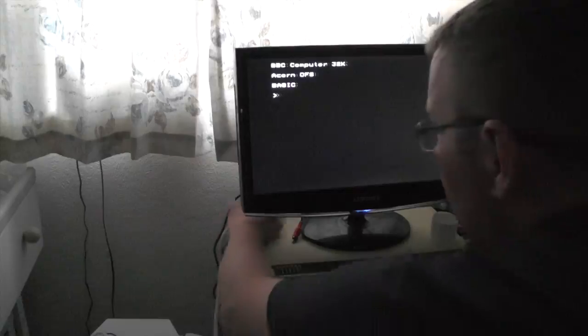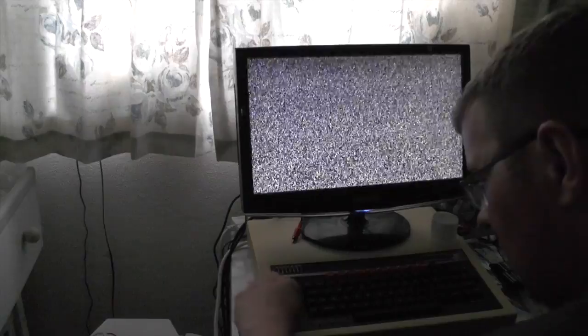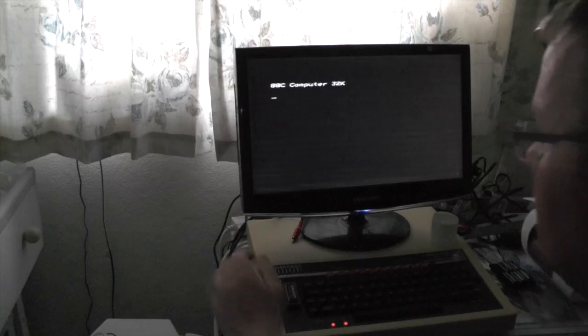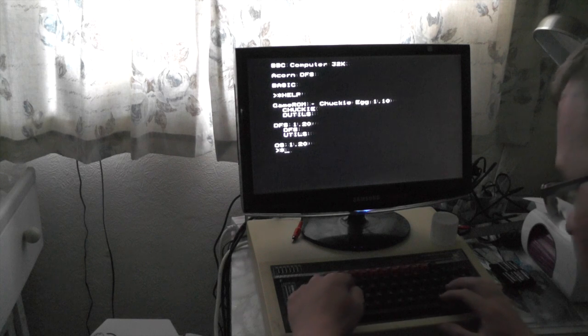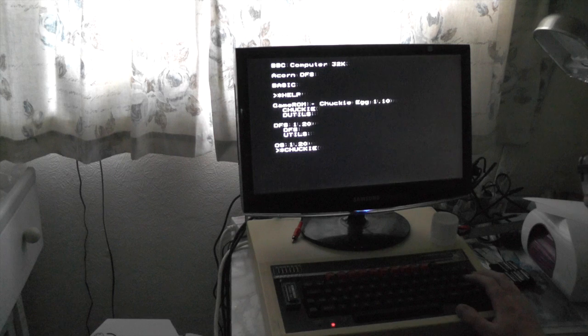I'm going to try — here's Chuckie Egg, if you can see that. In it goes. It says Game ROM Chucky. We'll do a star Chucky. The U key worked — lovely!